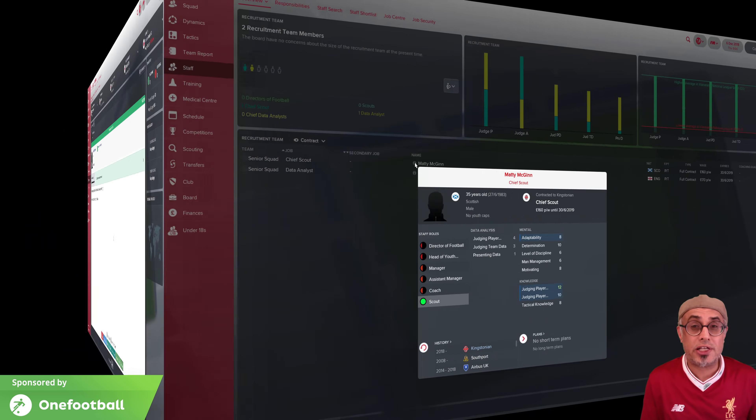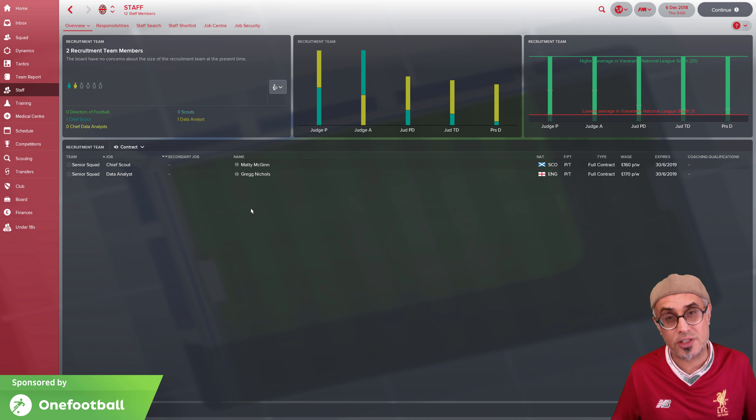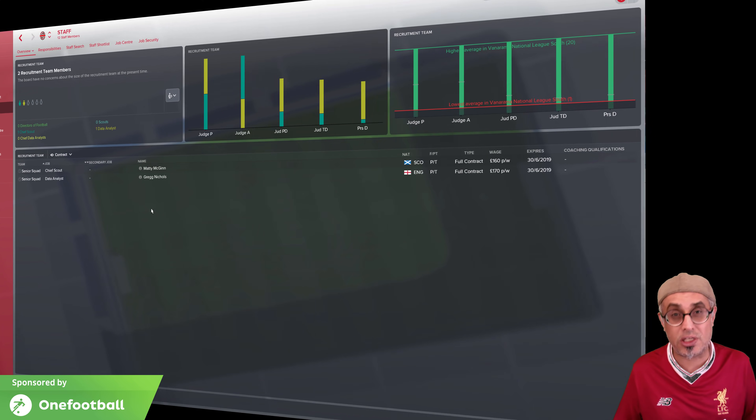The third change SI have done is very interesting: the number of assignments a scout can handle at the same time is now a function of his judging ability attributes. The higher those attributes are, the more assignments he can handle at the same time. If he's got really high scores in judging PA and judging CA, he can handle up to 8 assignments at one time. If he's got really poor ratings, he can only handle up to 3. This is going to be really important for understanding how long it might take a scout to get those assignments finished. I hope you enjoy the rest of the show where I deal with strategies I use with big clubs and small clubs when it comes to scouting effectively.